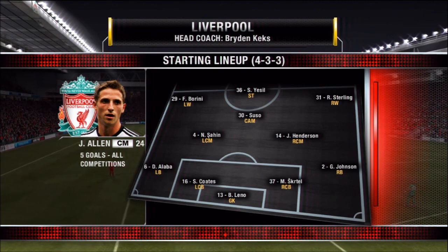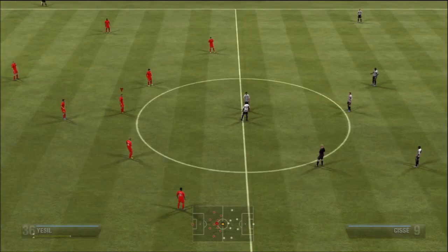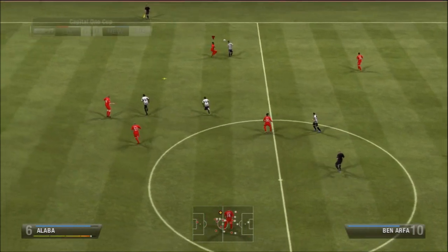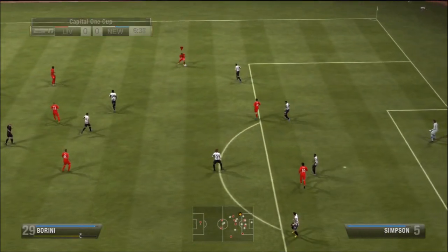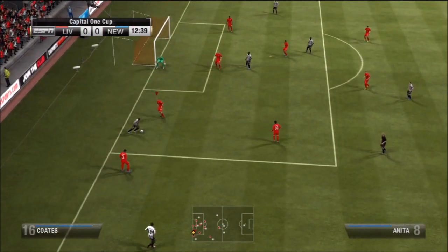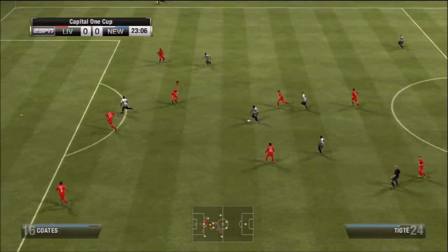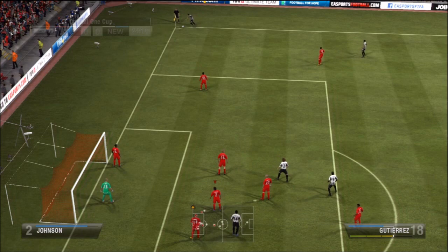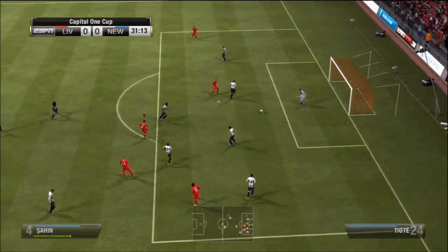Borini on the wing is something I haven't tried much this season and I actually like it quite a bit. When Suarez comes back he'll be better on the wing than on the bench. The first chance of the game falls to Demba Ba around the four-minute mark but it goes wide, and then Yeshel gets his own opportunity and puts it wide as well. Both teams are getting good chances early, trying to get that first goal. Newcastle continue to threaten but we're able to clear, and a corner leads to nothing.